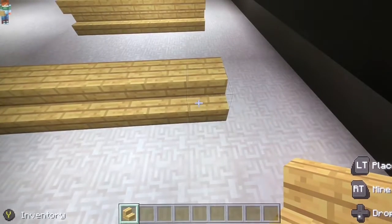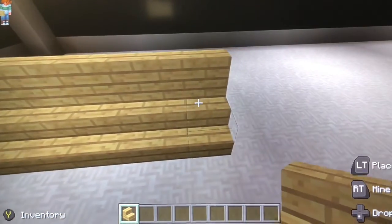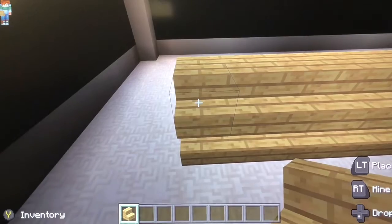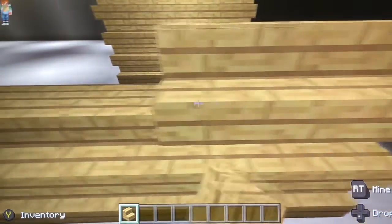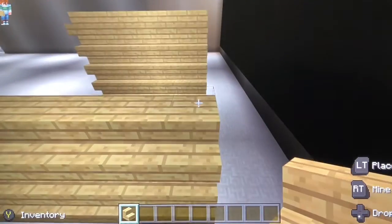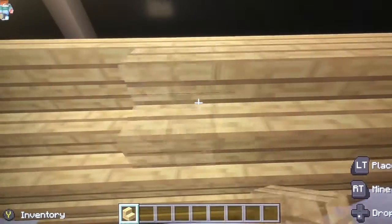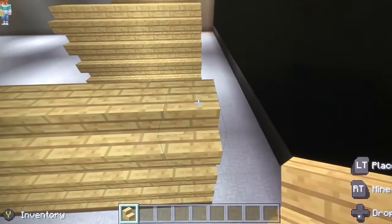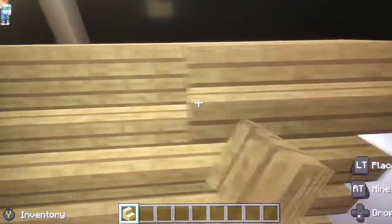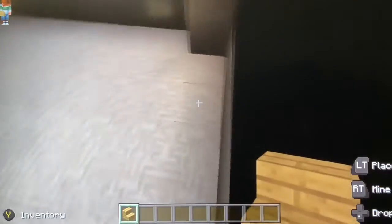I'm gonna show you a quicker method I learned to make these shelves. All you gotta do is go back to back and build off of the top of the last shelf you did, and it goes just like this - it goes really fast and it doesn't take very long at all. Sometimes you can go even faster - if you change your height when you're flying you can go super fast. I don't know why you have to change your height, but whatever.